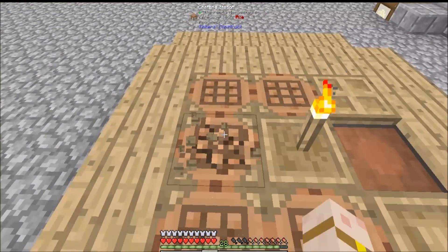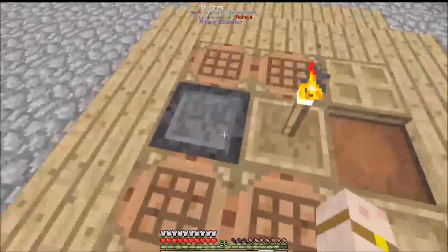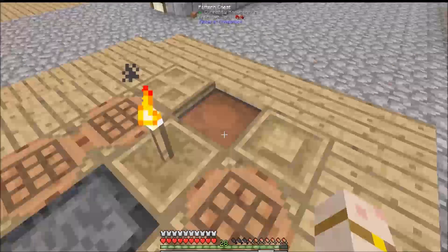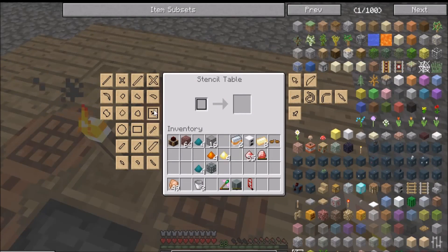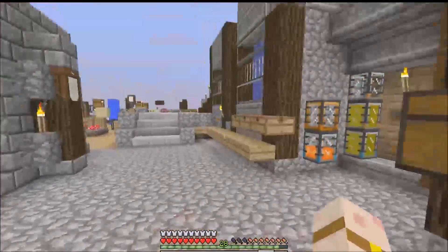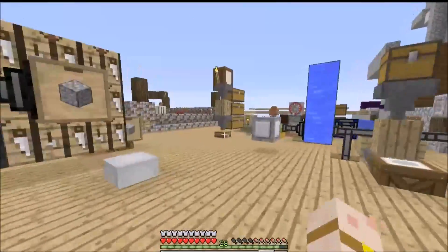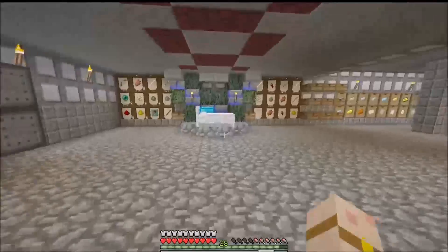For now we're gonna go over here. I'm gonna knock this out and replace that with that - so now we can get the better tools. I'm so happy, I really am. We're gonna have to make a few patterns but it's all good. To make patterns we need wood and to be honest I'm sick of wood.